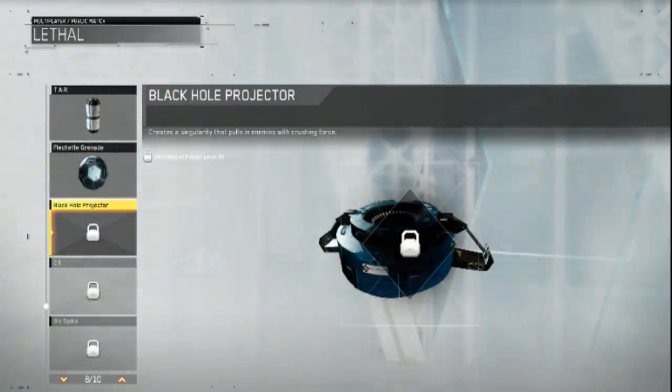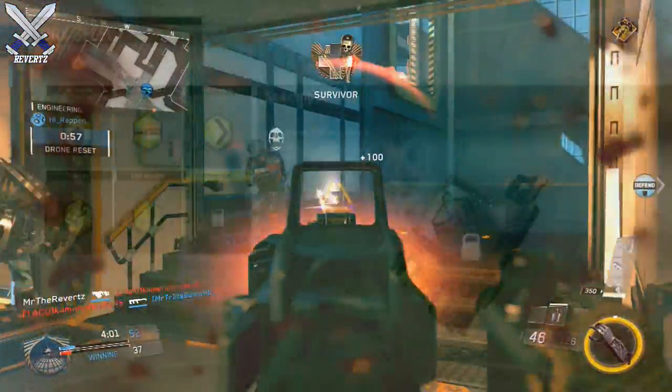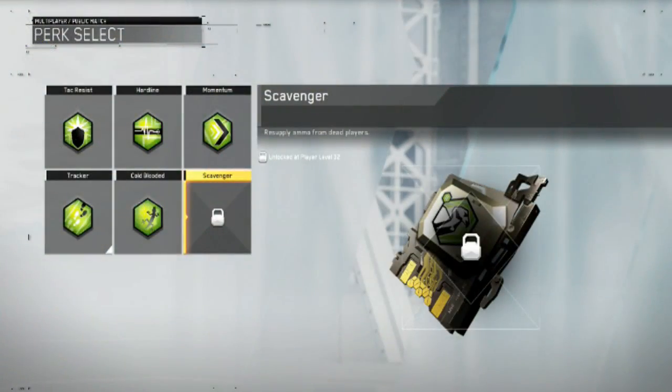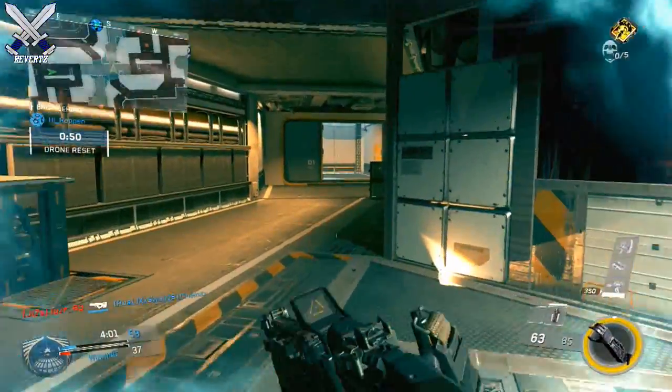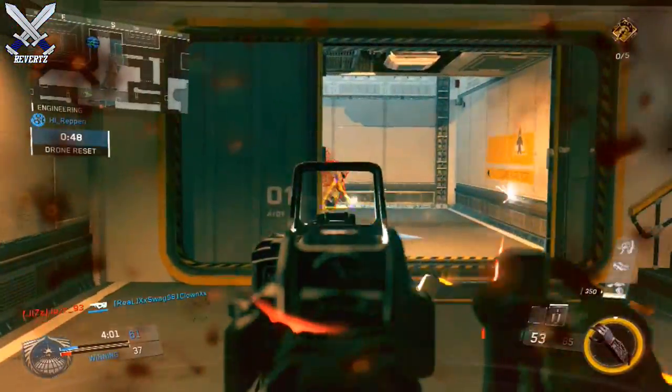For the lethals you get the black hole projector at level 33. For the perks, the only one we get is scavenger, which is in the tier 2 slot at level 32. I'm not sure if Xbox One got the same update as PlayStation, but if not it should come out sometime around noon — that's what I'm thinking.